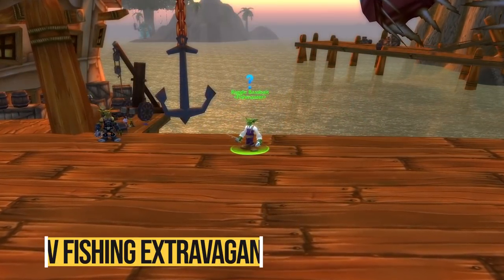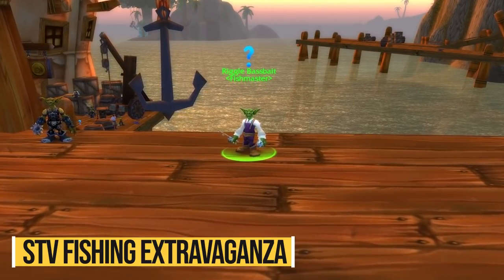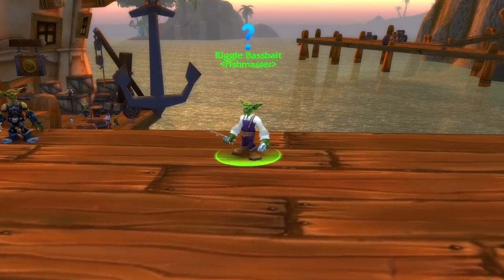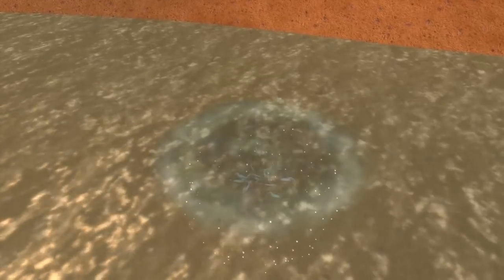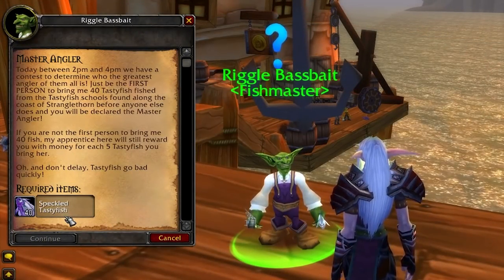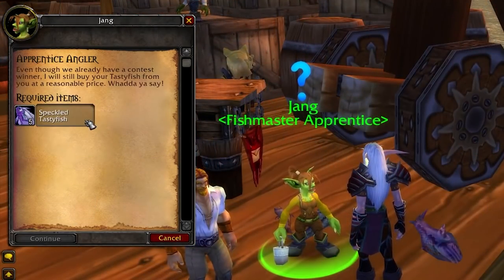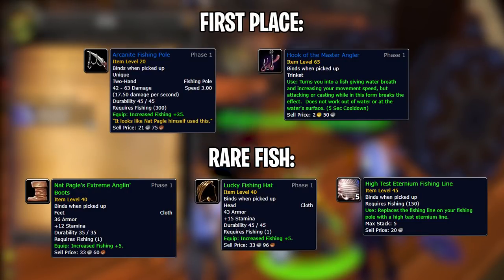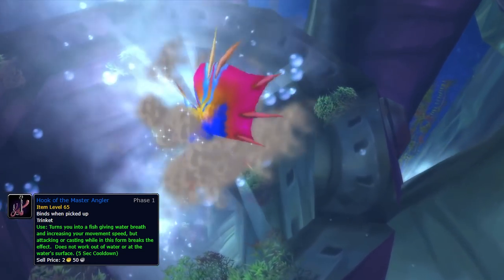Here's one thing you probably forgot about — the Stranglethorn Fishing Extravaganza. This is a fishing contest held every Sunday from 14:00 to 16:00 in Booty Bay. The goal is simple: collect 40 Speckled Tastyfish from pools of Tastyfish that only appear once the event starts, and be the first one to turn them in to Riggle Bassbait in Booty Bay. Even after a winner is declared, you can still turn in some rare fish for additional rewards or more Speckled Tastyfish for a bit of gold. The most useful reward in my opinion is the Hook of the Master Angler — a trinket that's very nice to have since there are many places in Outland where you have to swim.